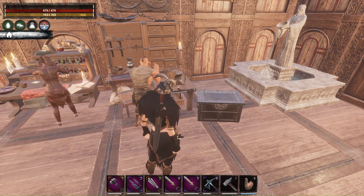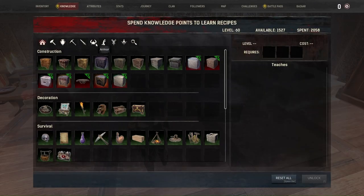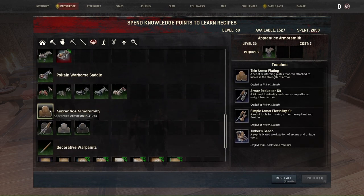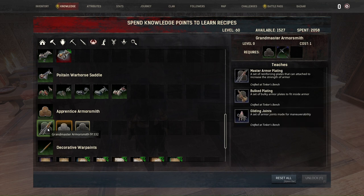Now let's talk about armor smithing. The armor smith knowledge levels mirror the blacksmithing tree: Apprentice at level 26, Armor Smith at level 39, and Master Armor Smith at level 51. There is also the Grandmaster Armor Smith learned in the war maker dungeon — just like the master weapon smith, there are two tablets, one on the left and one on the right at the exit of the war maker dungeon after the last boss, the Champion of the War Maker.